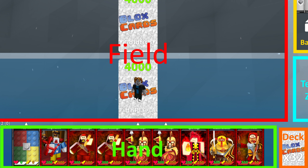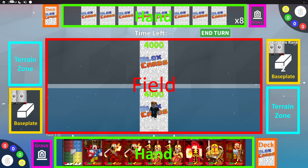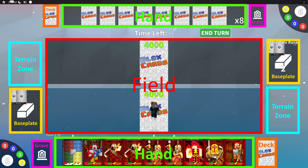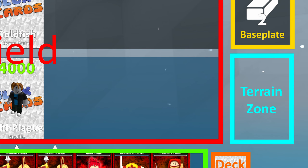To get started, the easiest ones are the deck and the hand. The deck is all of your cards that have yet to be drawn, and the hand is all of the cards that have been drawn and are ready and able to be used if you have the conditions met. Without getting into too much specifics, the field is for your fighter cards, and that's all we're going to say about it until later.